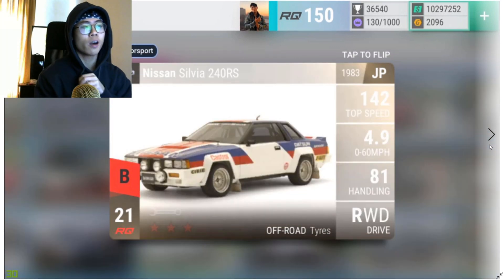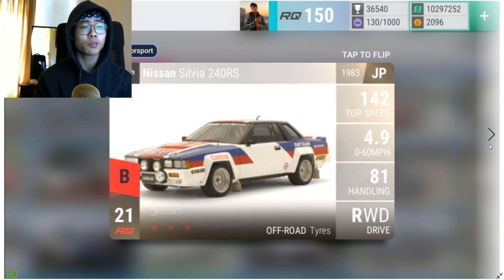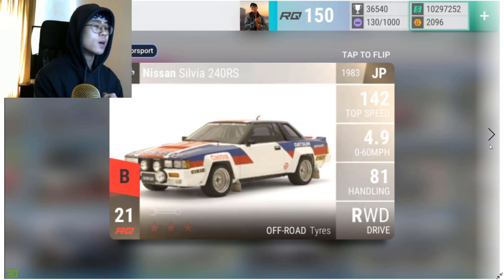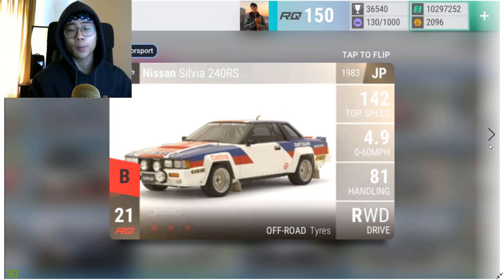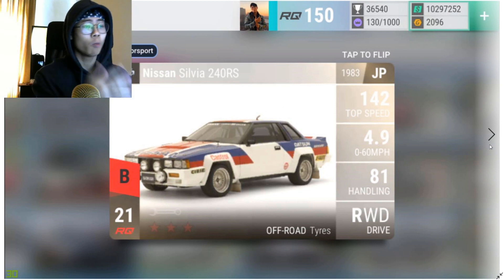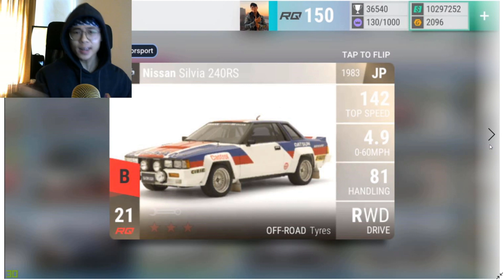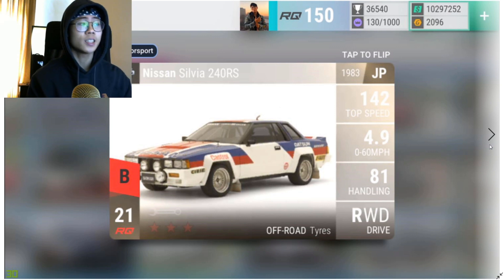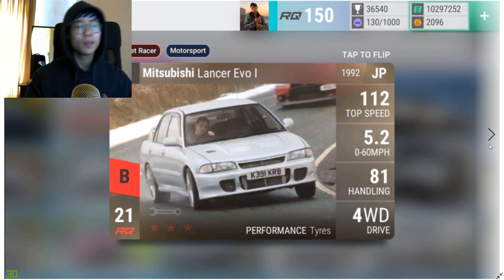Moving on is the Nissan Sylvia 240 RS — I got this recently right before the RUF CTR3. I don't really like this car, although it's strong — it's just not as good as the Escort or the 924. It lost a lot of races for me partly because the first time I got it I set it 6-9-9, and 6-9-9 is just not optimal on off-road tires. I might actually sell my maxed-out 6-9-9 Sylvia 240 RS and 9-6-9 my second one to see if it's more competitive.